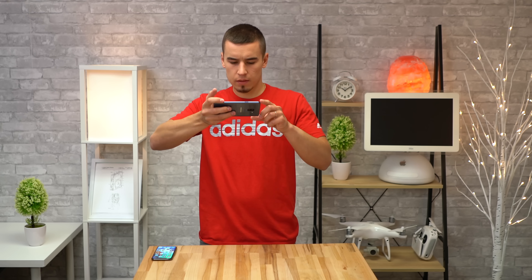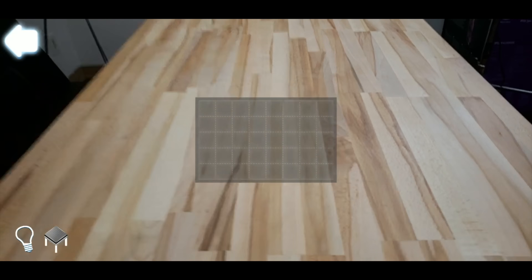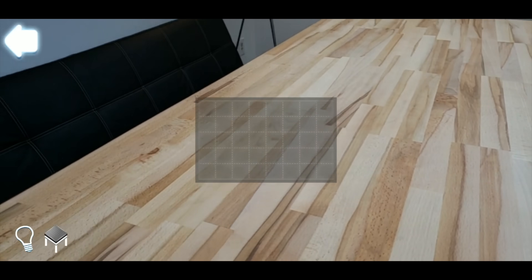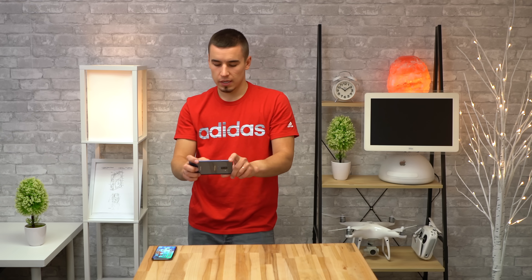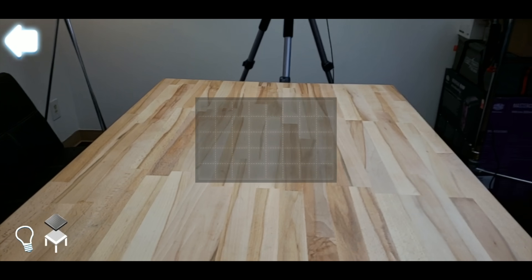On the S9 Plus in AR mode: move your device towards a flat surface and tap the screen. It is not tracking at all — it cannot find a surface, whereas the iPhone X found it literally right away. All the apps are updated, ARCore is updated, all the software is updated. This should be working and it is not.